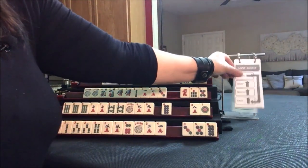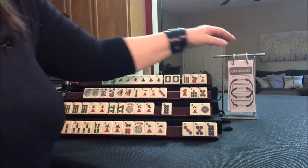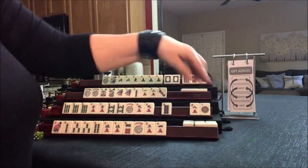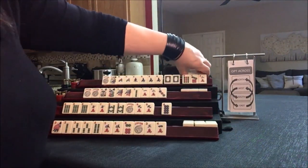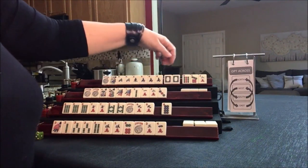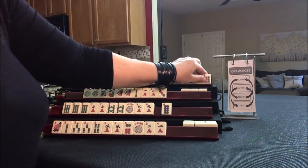That was last right. Now we're going to do optional cross — east and west pass, then north and south. They only want 2, so let's pass. Doesn't really matter, let's pass these 2.